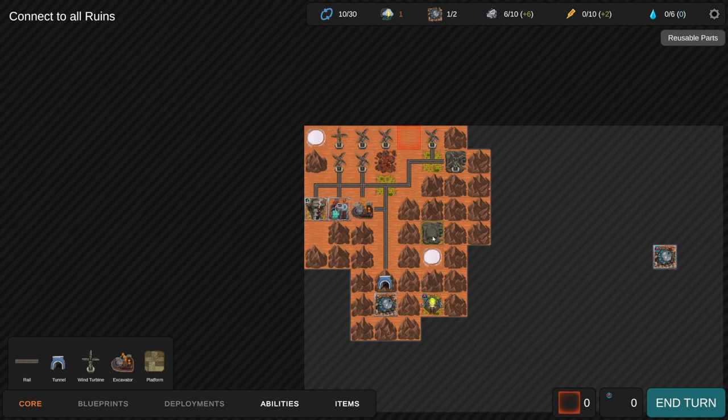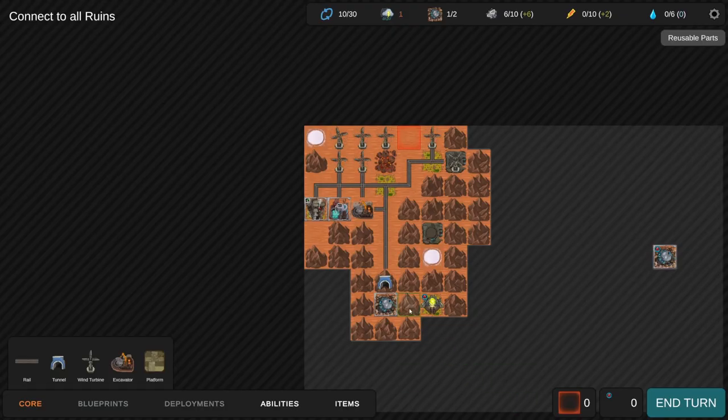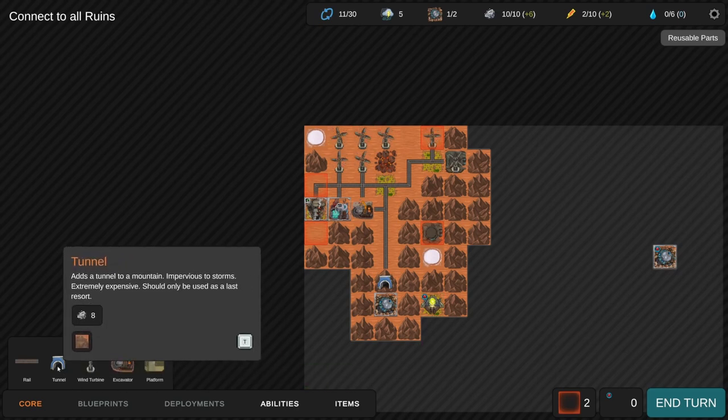I'll have to figure out at some point how I'm getting more scrap walls - it's not very clear. Going in through here, building another windmill, connecting to this gateway - ancient gate, by default all gateways on the map are linked, so connecting to one connects to all others. That's kind of nice. I could tunnel through here to get to something but I think two tunnels is worth it for another platform. Storm has passed. The next storm is sure to be stronger - remember you must have all ruins connected simultaneously to win, before the turn limit.